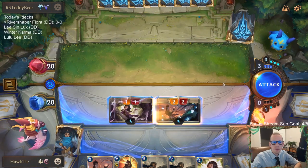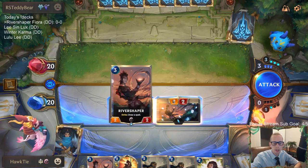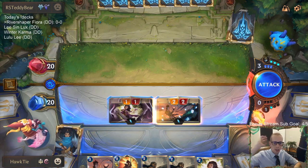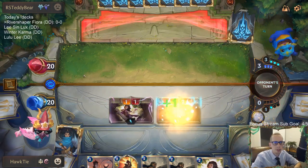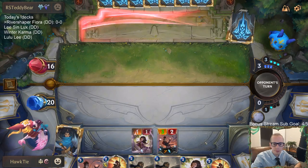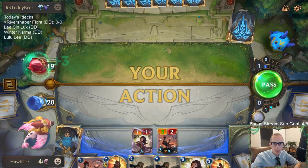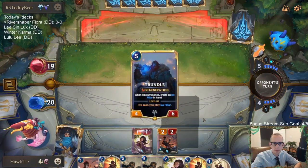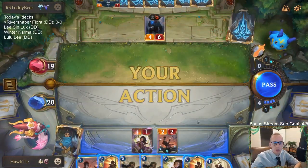This is a tough decision - make them waste their mana and ramp turn, or let them play a ramp spell but then I get to draw a spell. We could get a free spell. Our spells - Ranger's Resolve would kind of help, Single Combat, Deny - oh gosh, Deny is so good. All right, maybe we go free spell. I was hoping for Deny. I could definitely see that being a mistake where they wouldn't have been able to play Trundle if I didn't do that.